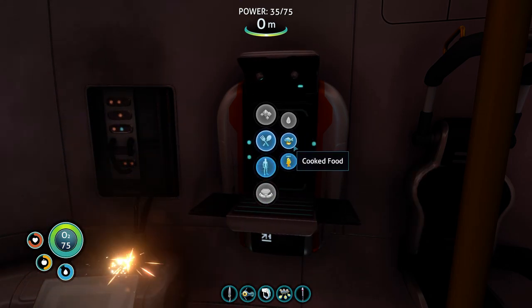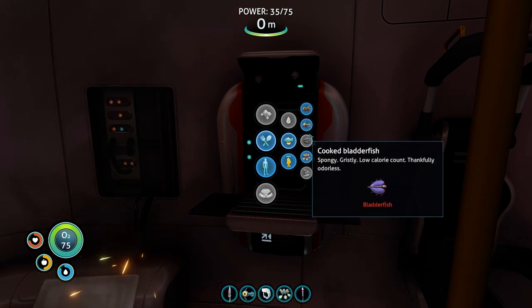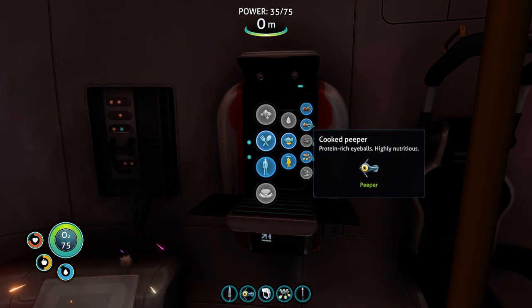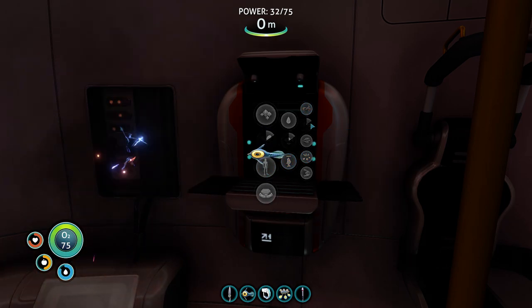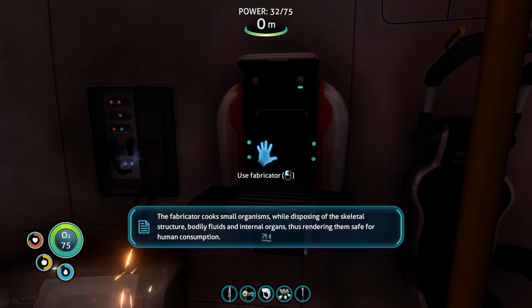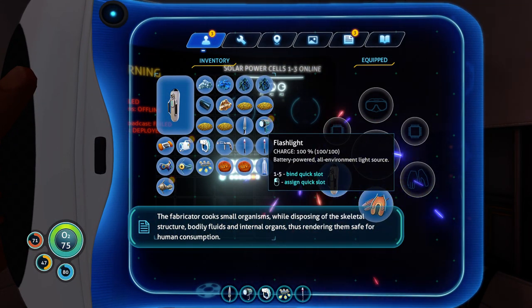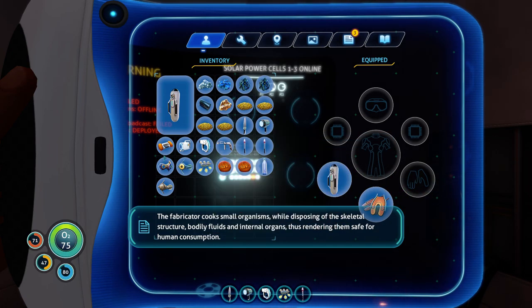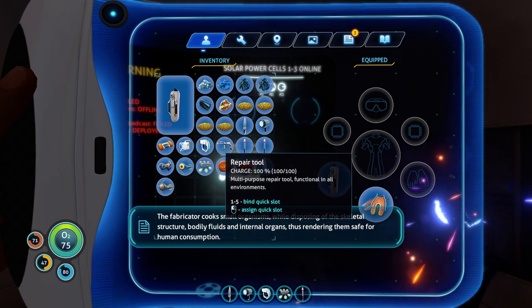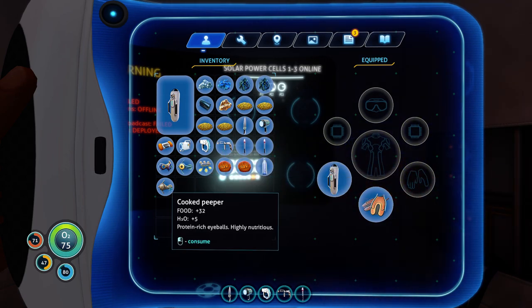I'm starting to get hungry so I'm going to cook one of these fish. Let's cook the peeper. 'The fabricator cooks small organisms while disposing of the skeletal structure, bodily fluids, and internal organs, thus rendering them safe for human consumption.' I think they're actually one of the best food sources — they do 32 food. Protein rich eyeballs.